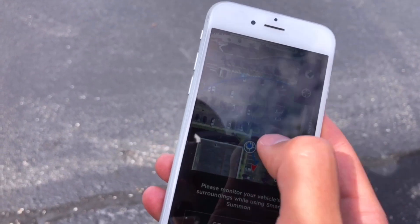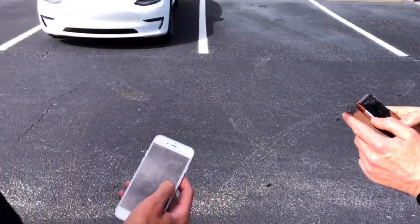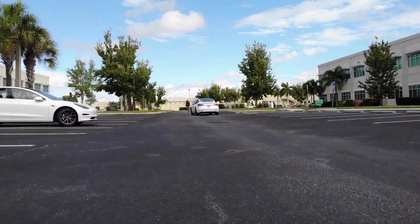You have a map and you can say 'go park over here.' You have to hold the button the whole time so that if there are any issues, it'll stop right away. The biggest problem with the system right now is that it's way too cautious — whenever it sees anyone or another car, it stops and slows down. It doesn't really work well in a busy parking lot.